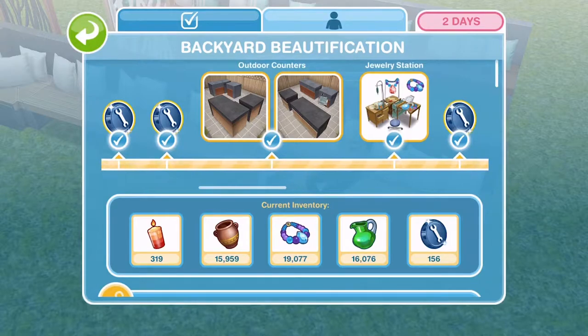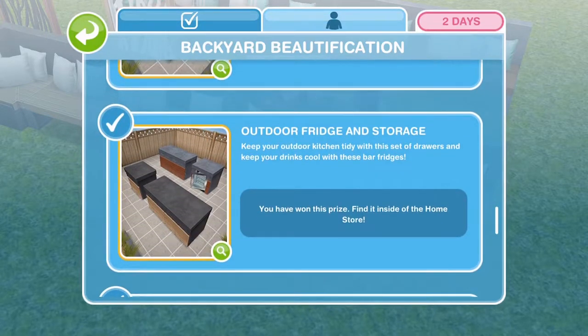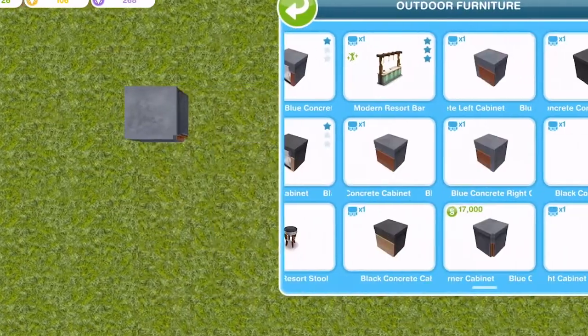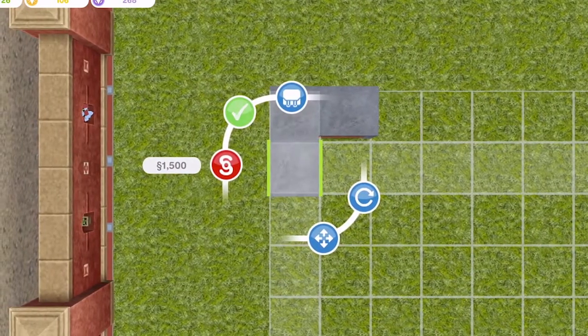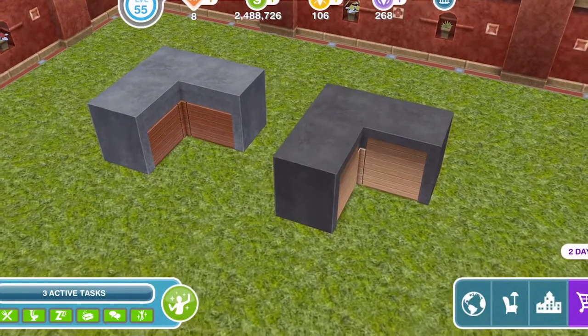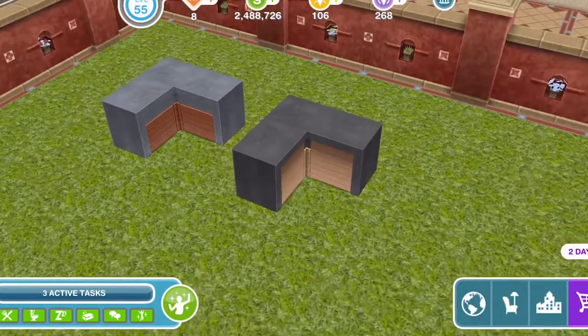The next thing that we can unlock is the outdoor counters, and there are two different unlocks: the outdoor counter set and the outdoor fridge and storage. These can all be found in the outdoor furniture section of the home store. Again we are sticking with the blue and the black theme, and you get a corner unit and a left and a right one from each colour. After placing mine, the blue ones are simoleons to buy extras, but the black corner cabinet is 4 LP and the left and right black cabinets are 1 SP each.